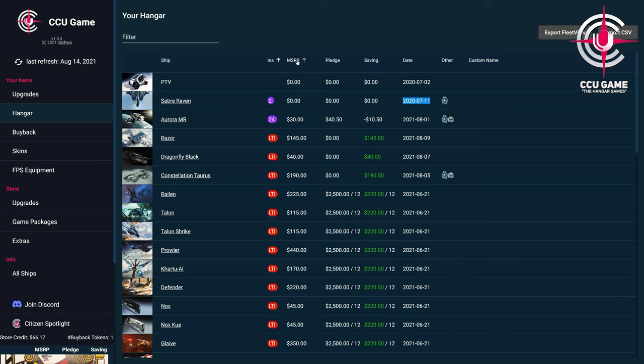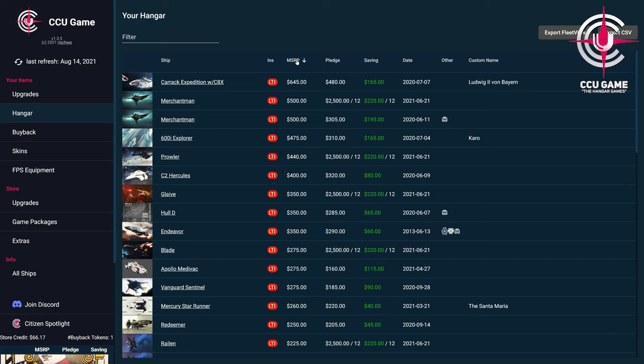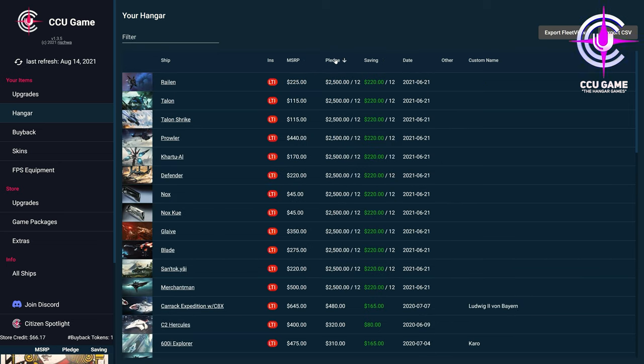Another comfort function is also the export of our fleet for the fleet view as a JSON file or as a CSV export. The download is done directly to our computer and of course we can edit the data. By means of the different data fields, we can also sort accordingly by insurance lengths, price ranges, savings or other variables, whereby larger packages with several ships are also displayed to us. Here we get the overview of the individual ships as well as the indication that they are part of packages.